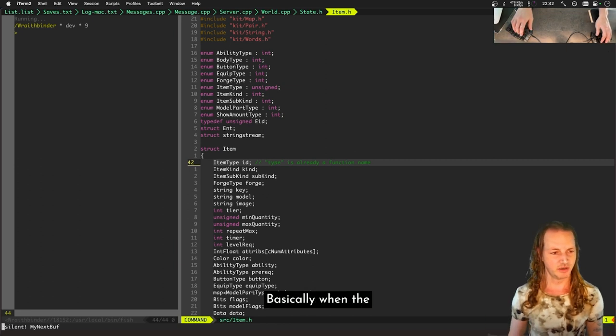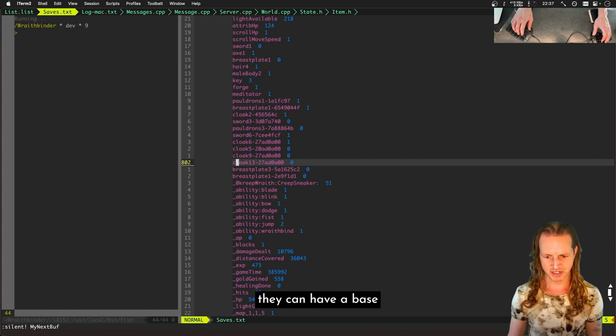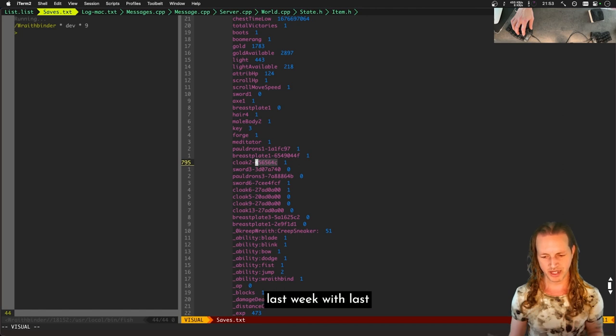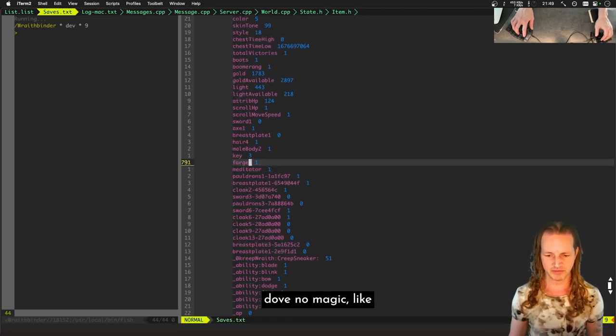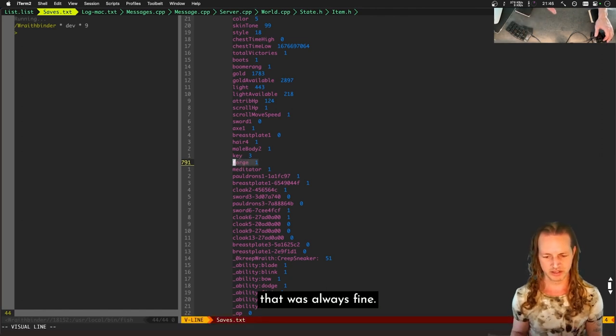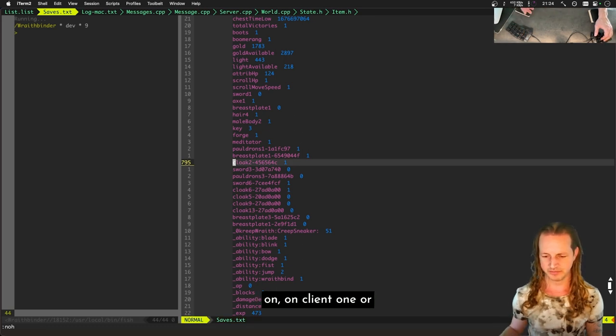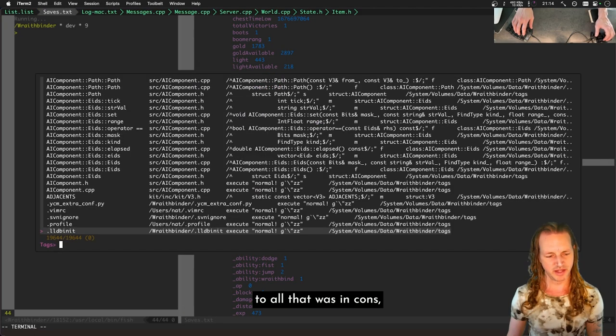Here's how it plays out. The way items work in Wraithbinder is that they can have a base item — like this cloak item, that's the first part — and the second part is the magic. What was going wrong was items like a forge with no magic were always fine — client one would have a forge, client two would have a forge, no problem. But when it came to something like cloak with magic, the problem was they were loaded in order, so the cloak on one client would be item ID 300 and on the other client it would be item ID 315.